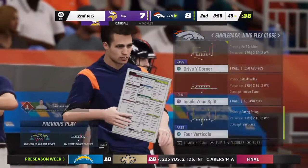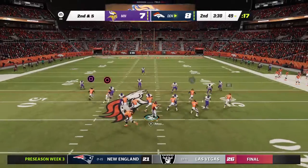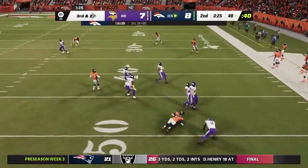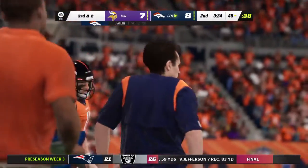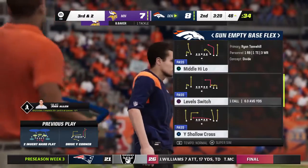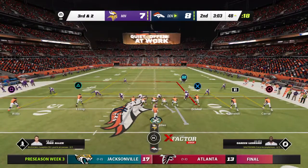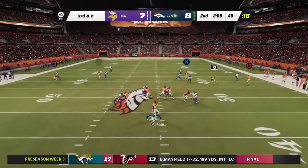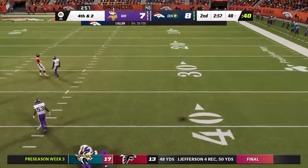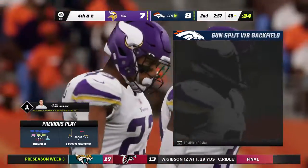Five yards on first down brings up second and five. Allen gonna throw — firing quickly — and that's complete. They're able to work this across midfield to the 48. The defense played that very well — it was a drag route, he ran a little shallower than normal working straight across the field, hoping to get lost behind the defensive line. But once he made the catch, nowhere to turn upfield and gain any yardage. Incomplete — a defender was right there to force it to the ground, and fourth down coming up.